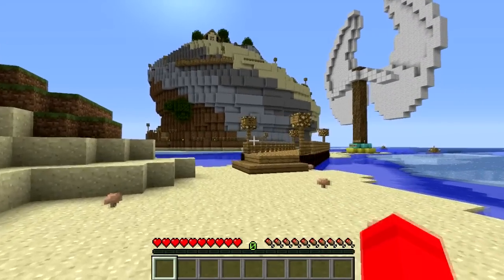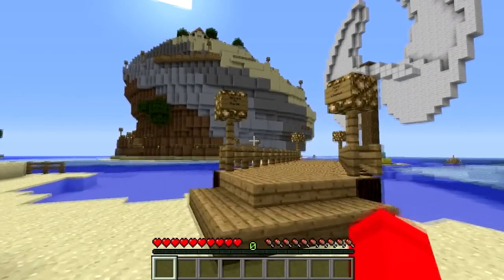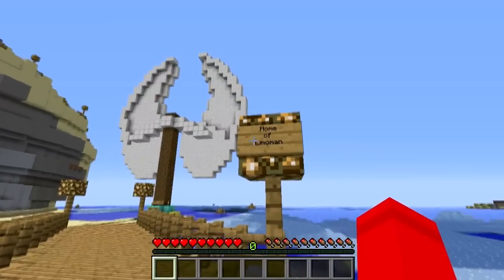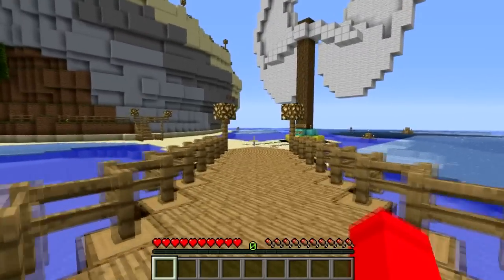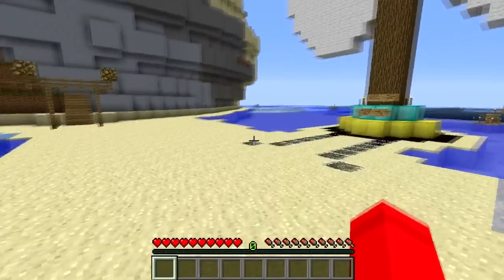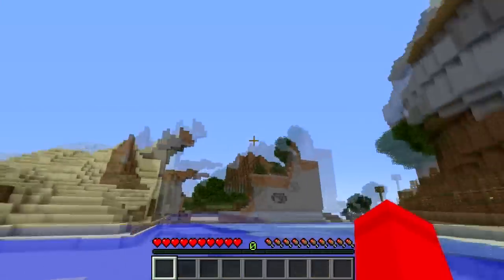We're going to kick off with Limoman's House on a Hill. This was built quite a few months back, actually, in the historic world of the server. It's just a standard house on top of a completely custom-made hill, designed and built all by Limoman himself.